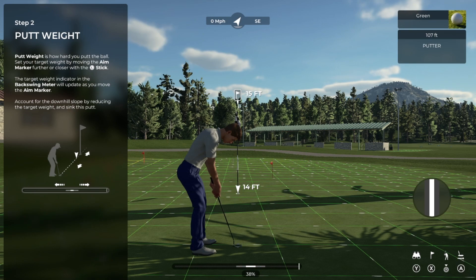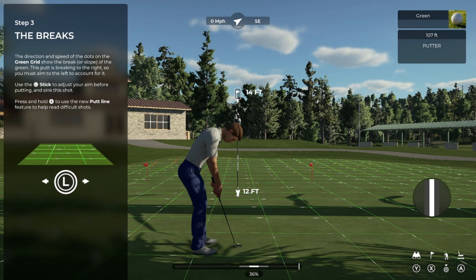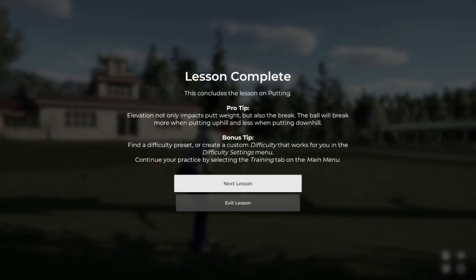Move your aim marker a little bit closer to you by pulling down on the aim stick, and then have a go at this putt. You've got that one down. Those moving dots on the grid are telling us that your putt is going to break to the right, so you're going to have to aim to the left to compensate. Use the aim stick to make adjustments before putting so that you can drop this one in the hole. You've got the hang of this one. With that, you are ready to tear it up out there on the greens — metaphorically speaking, obviously. This is going to take a lot of practice, and it does come down to feel, so I encourage you to play as much as you can.